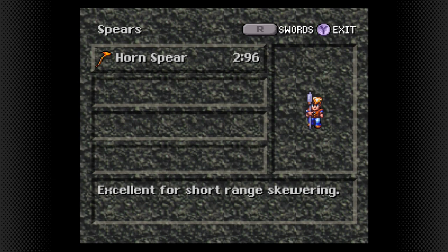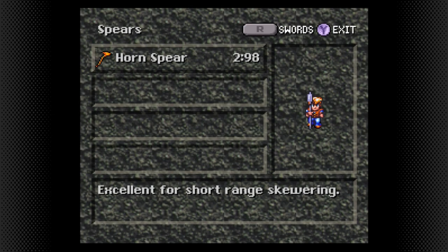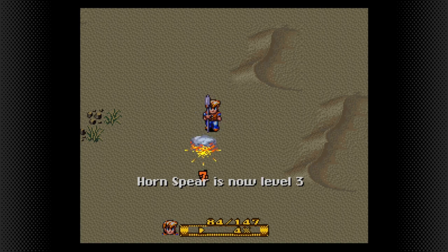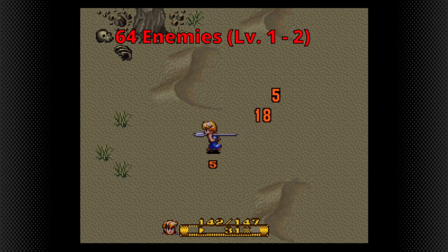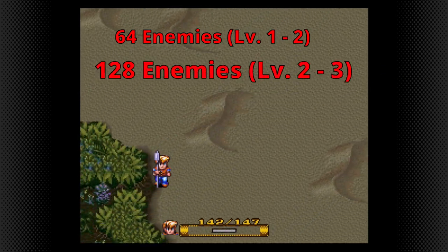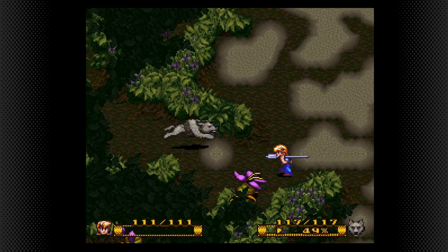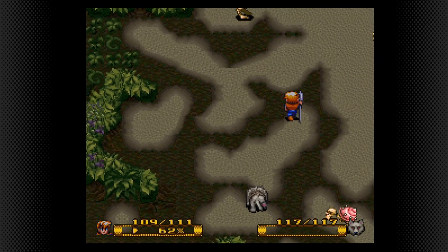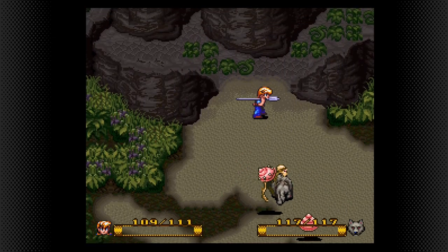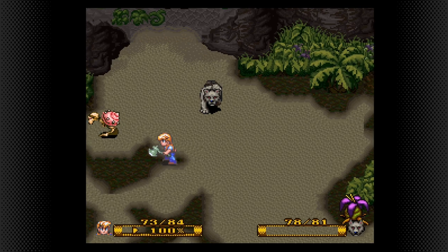The weapon leveling system is one of the more annoying parts of the game because each time you get a new weapon, you have to level it up again. Leveling up a weapon requires a fixed amount of enemies you have to kill: 64 for a weapon to go from level 1 to level 2, and 128 enemies to go from level 2 to level 3. That means the best way to increase your weapon level is by farming weak enemies that you can easily dispatch — I probably should have told you that when you were still in Prehistoria and had access to skele-snails or flower enemies.